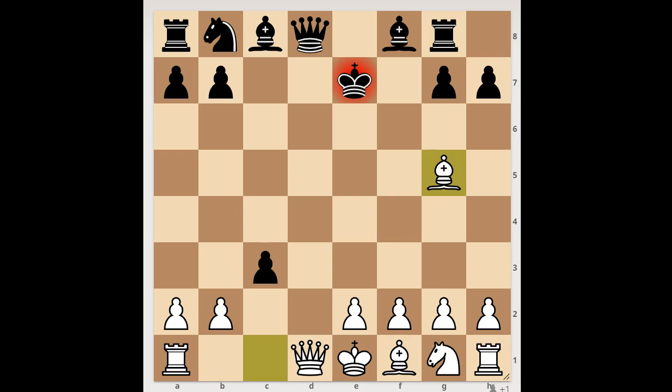If Black moves the Queen, it would be an illegal move. If Black moves the King to a safe spot, then Queen takes Queen. How did you like these Queen's Gambit miniatures?